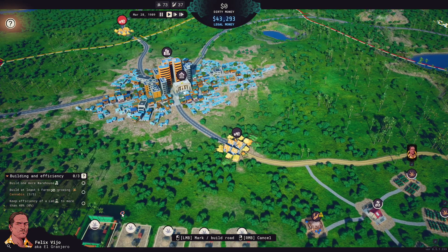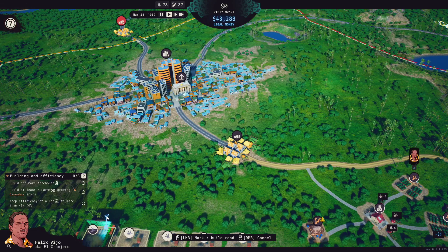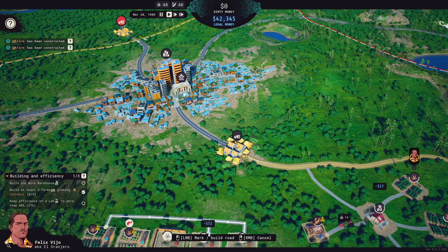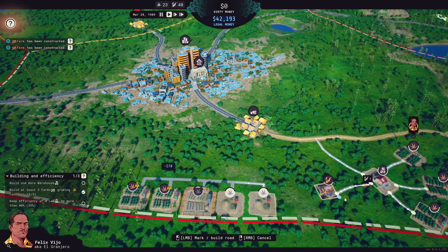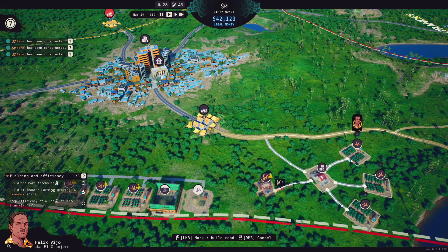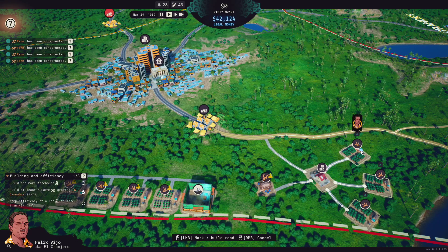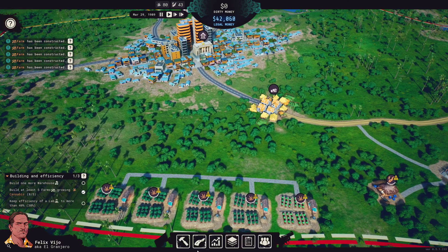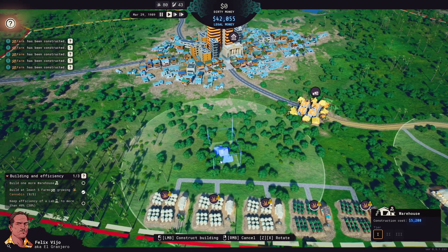Now we'll build a road right here to connect them. One thing I know from my first game is that the delivery trucks going back and forth cannot go through every building — they have to have direct connections. See how these are all directly connected? They just have to have a direct connection to the warehouse. So here we are, got this connected. Now we're going to go ahead and put up a second warehouse that they want.